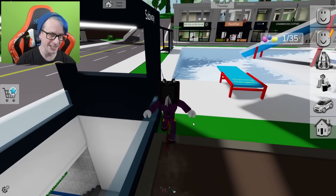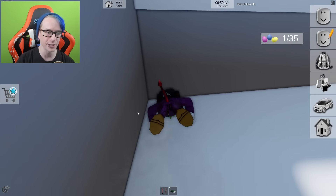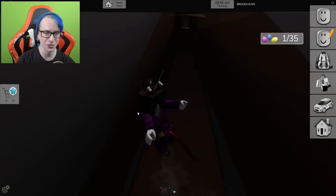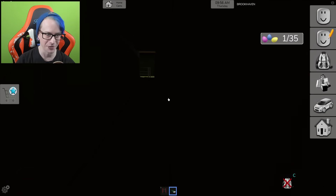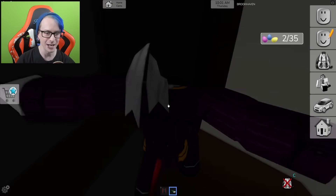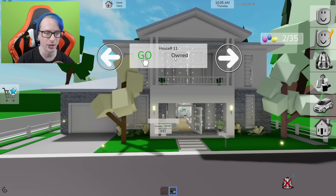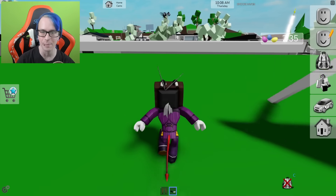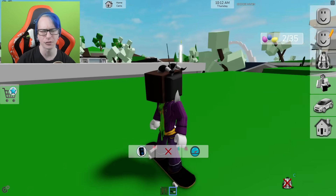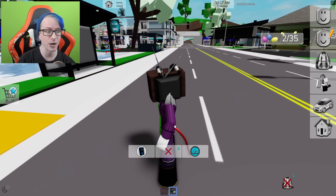We're not gonna leave spawn yet. We're going under here to show you something pretty crazy — this is one of the hardest ones to get to for some people, so we're doing this one right off the bat to get rid of it. There we go, throw that in there and bam, we got it. Now we can grab ourselves our skateboard and move along.